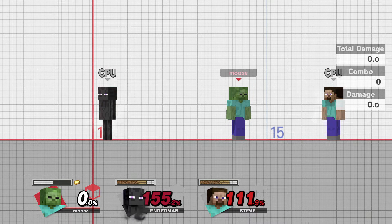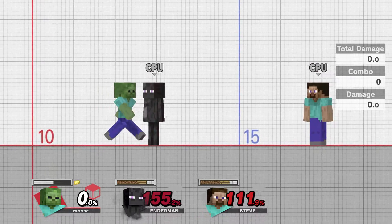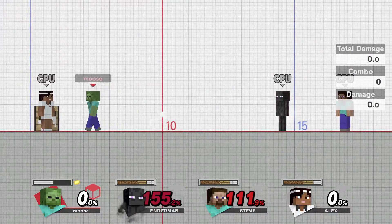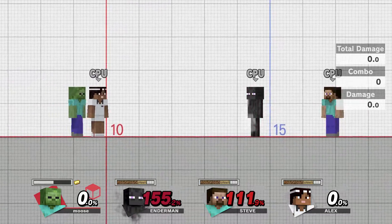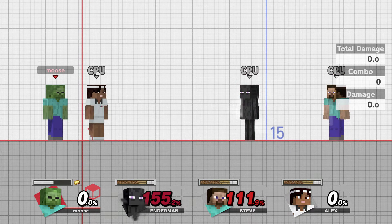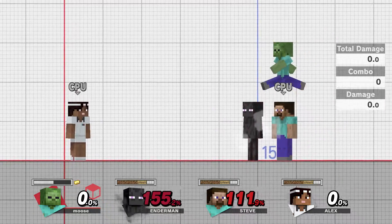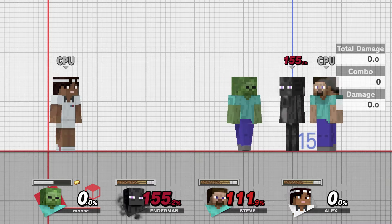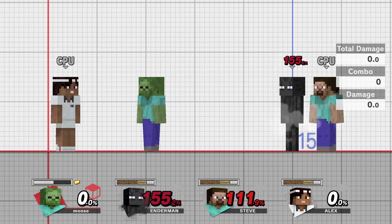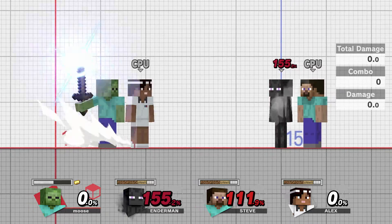This Enderman variant just doesn't look right. It also kind of disappoints me that the alternate skin is just a different variant of Alex. They could have had a lot of potential here — like a Skeleton, a Pigman, a Piglin, a Drowned, or even a Villager. When I saw Zombie I thought they were going to do all the other mobs with arms, but they just did other Steve variants instead, which is a bit disappointing.